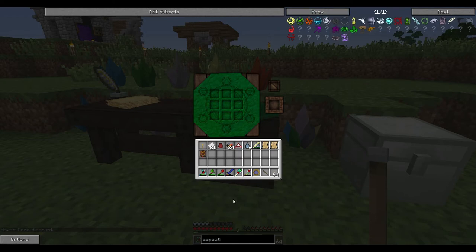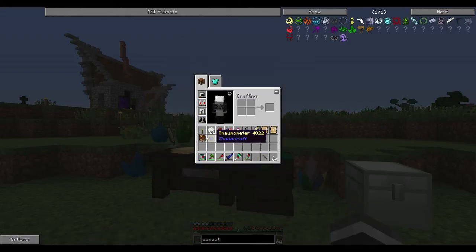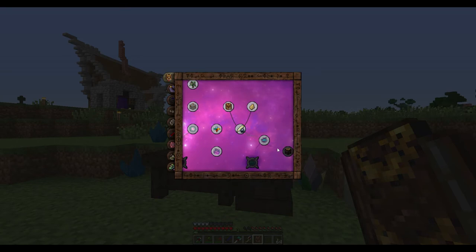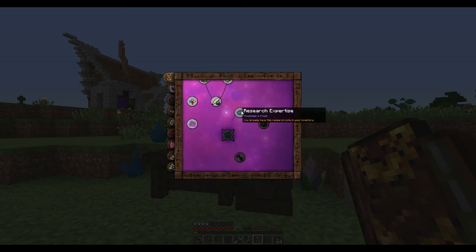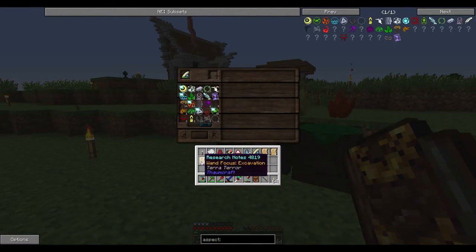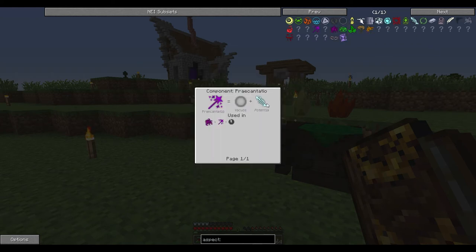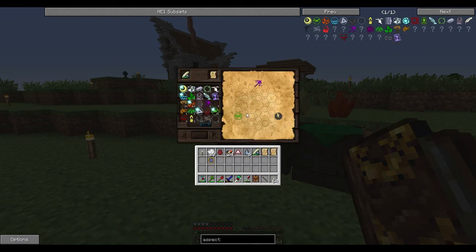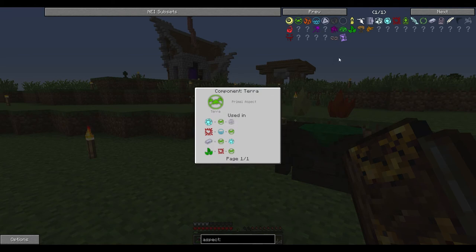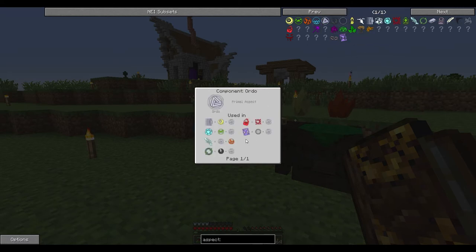So we'll go ahead — basically this is how you make your one foci, and there's also other stuff that you can make — this table has to be made in there. We can't do that research yet, so I guess we'll take a look at this foci as well. So to get from terror to percentio, we can use potential. We want to take a look at what terror has in it and what it can make. Ordo is here and I think ordo is also in one of these. Let's take a look at ordo.